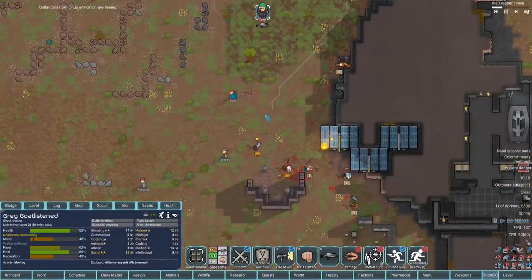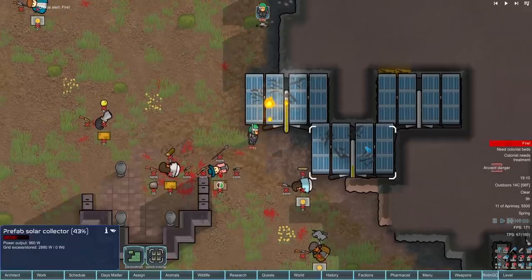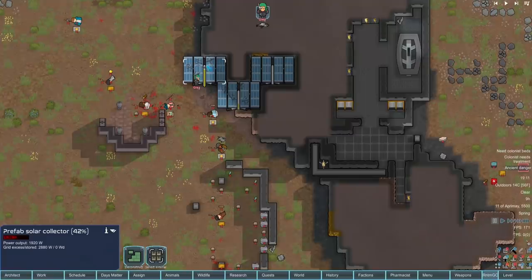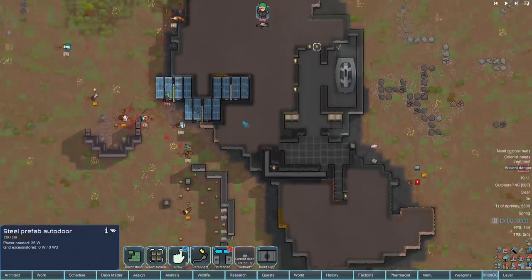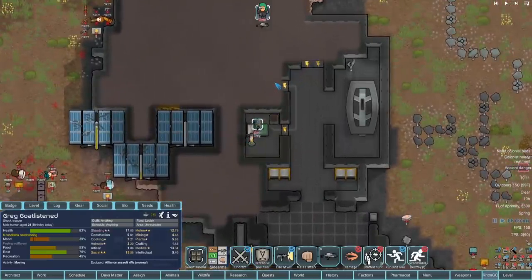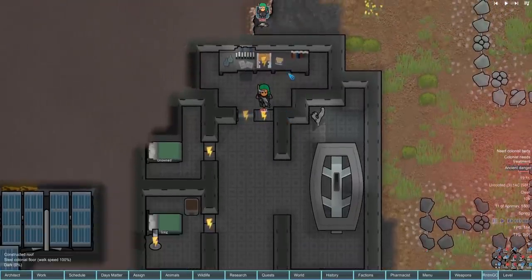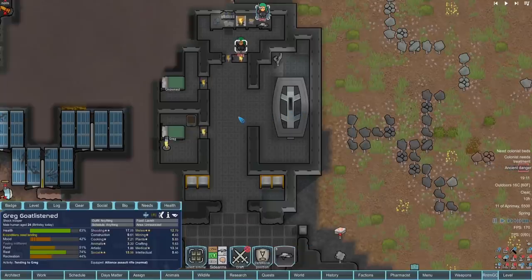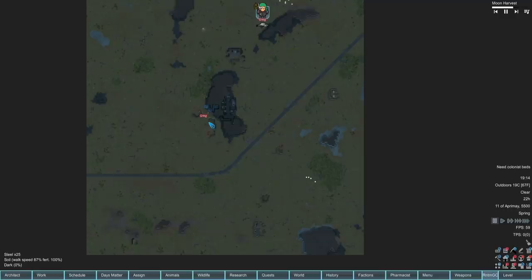Thank god he was an elite N7, otherwise that would have ended way worse. We've got prefab solar collectors - power output 960, 1,100, and one outputting 1,920 watts. There's a base here with a door lock policy, and inside we have a steel spacer tech research bench requiring 500 watts, a briefing table, and a couple of bedrooms. Congratulations Greg - the dust has settled and Greg is mostly healed. I wanted a grassland open map because we're going to be building a ship.